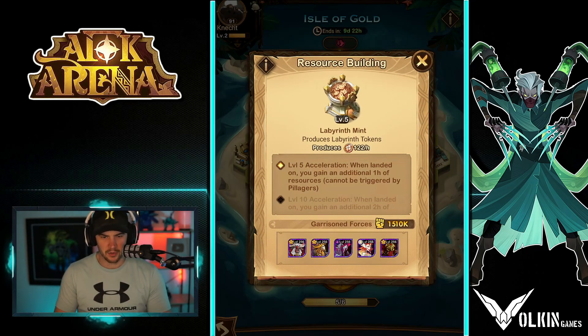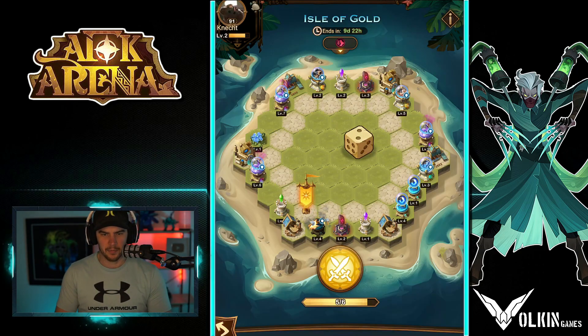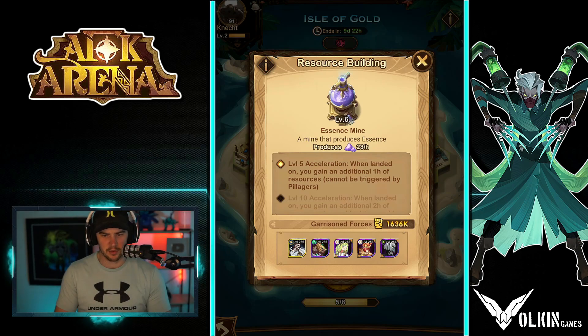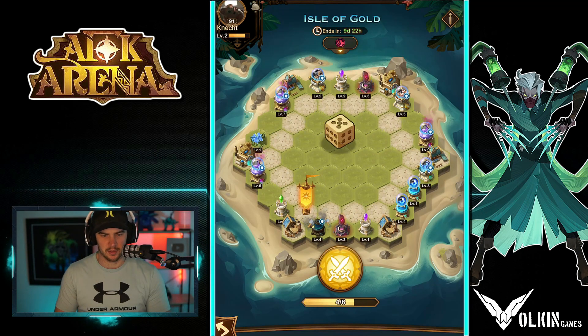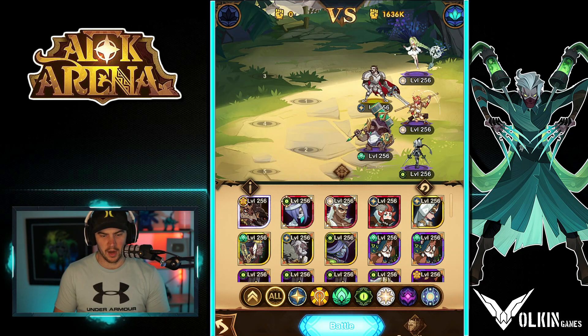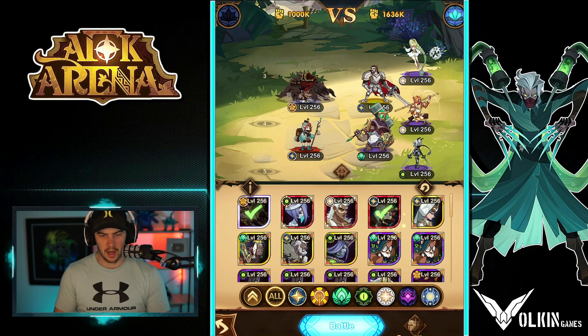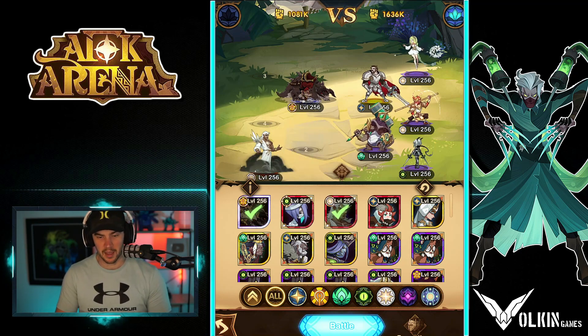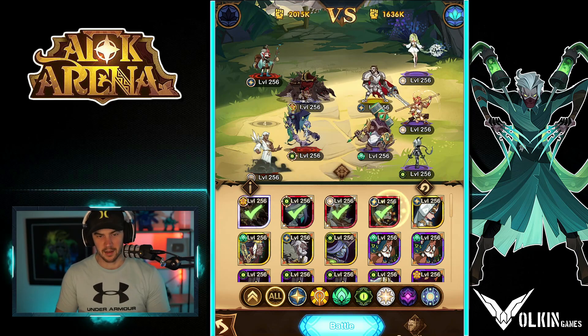I don't think it tells you how much it's actually held at the moment - that's one thing I haven't figured out. It tells you how much it generates, but I don't think it tells you how much is actually there for the pillaging. You just got to roll and see. This one's got 92 there - not too bad. The higher level ones I just assume are going to have more sitting there that you can grab. You can get some decent resources, especially for early game accounts - this stuff is fantastic.